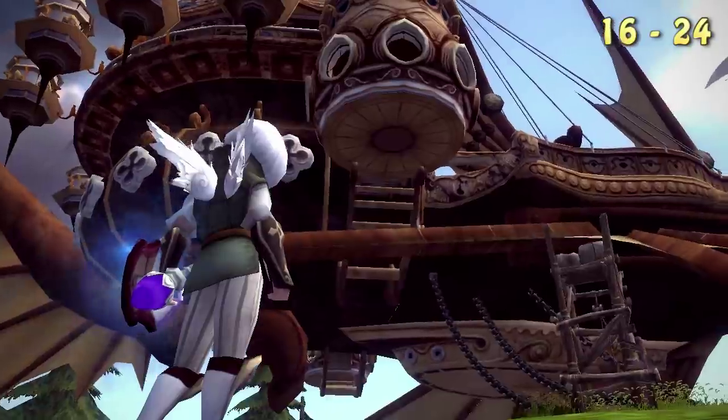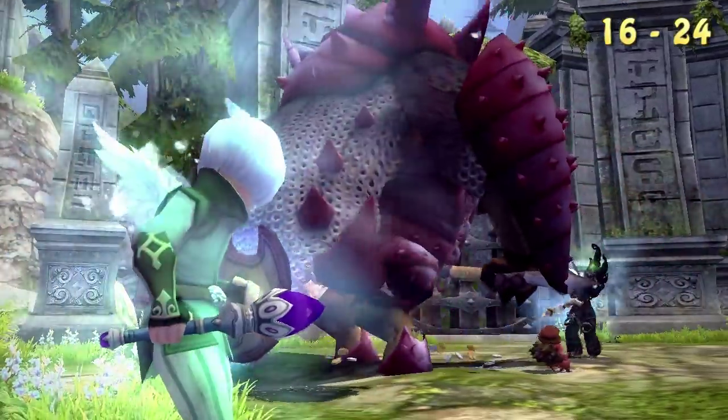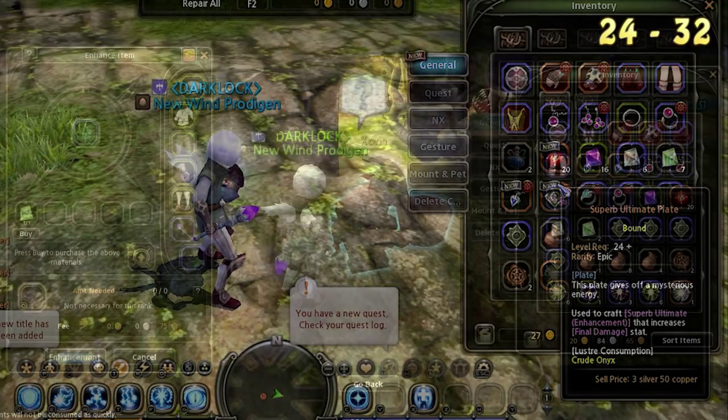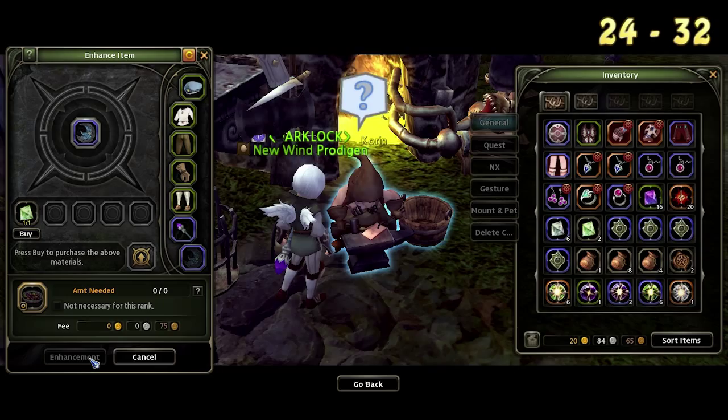Once you reach level 24, you can travel to Saint's Haven. At level 24, you unlock your first nest — the Minotaur Nest. Enter and beat this nest for the great superb enhancement plates. Once you get to level 24, remember to enhance all your gear before proceeding to do anything else.